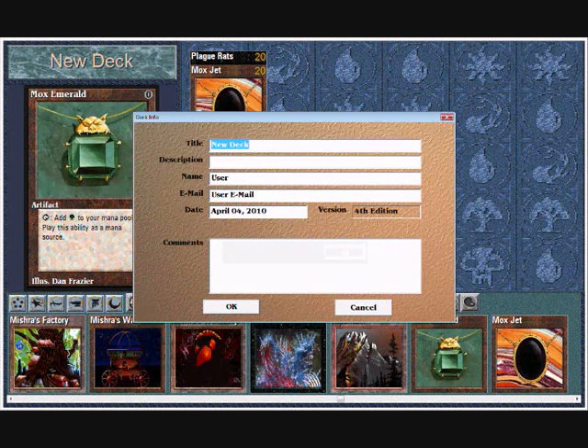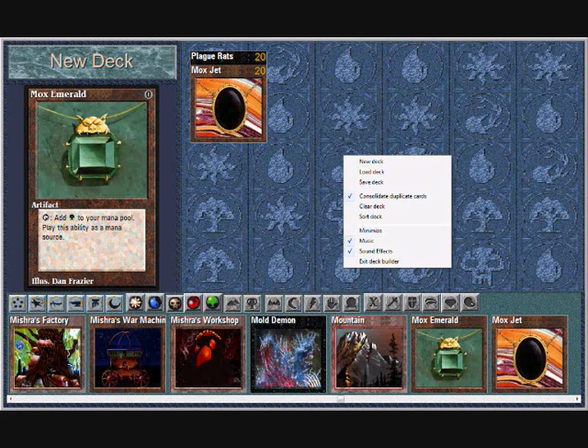We then save the deck — got to give it a name first. Let's call it RATS, capitals so that we know that it's lots of rats.